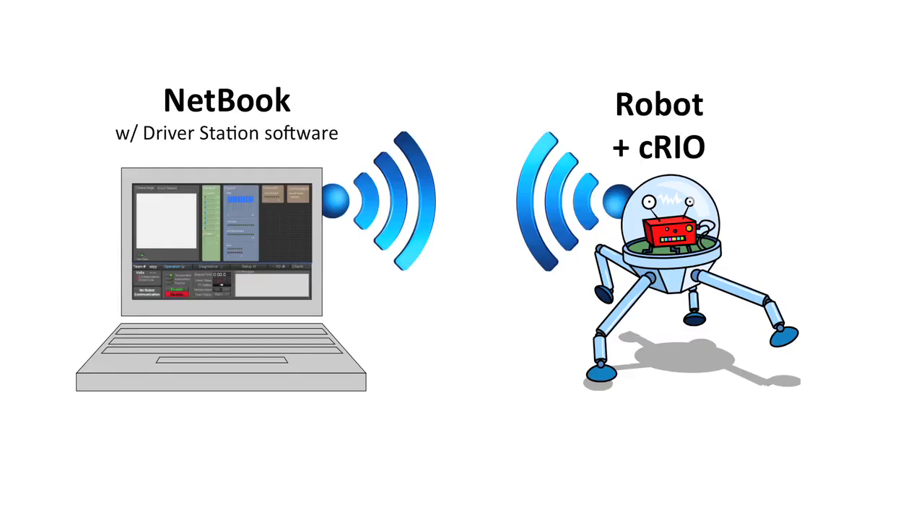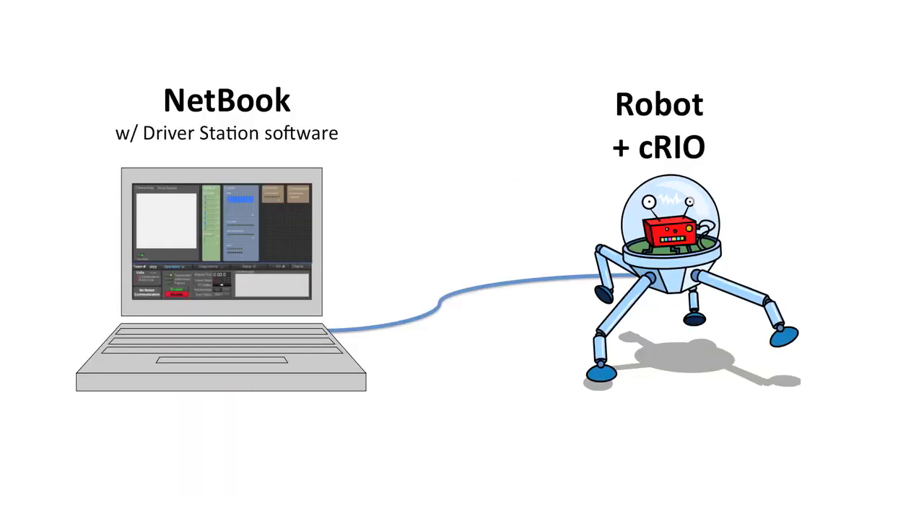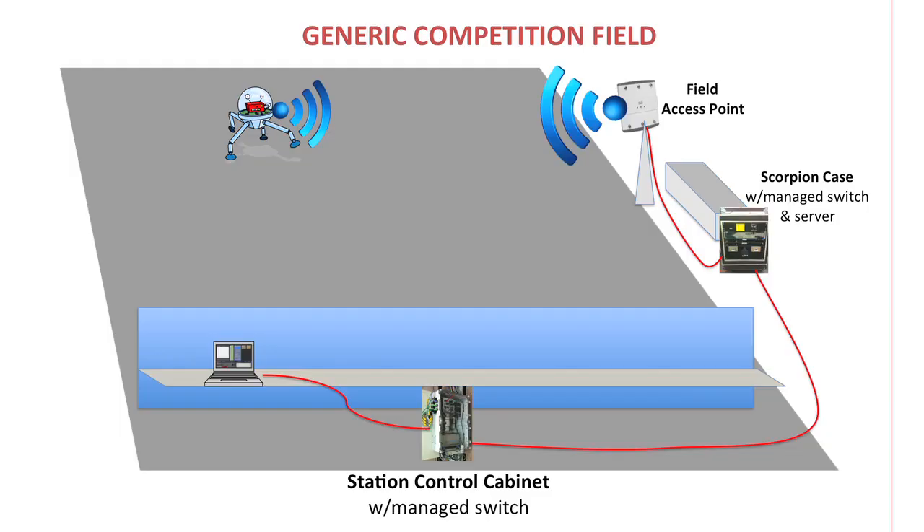Communication from the driver's station can go one of three ways: using the radio and the netbook, a separate radio like the access point used on the playing field, or through a tether. On the competition field, communication packets from a driver's station are routed through the managed switches in the station control cabinet and Scorpion case to the field access point, which then transmits the packets wirelessly to the appropriate robot.